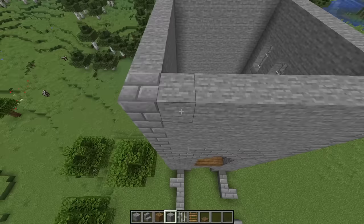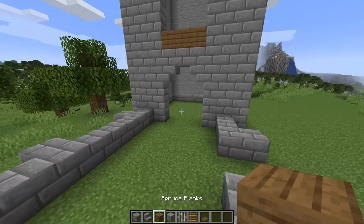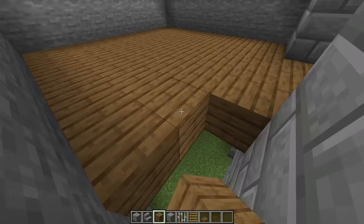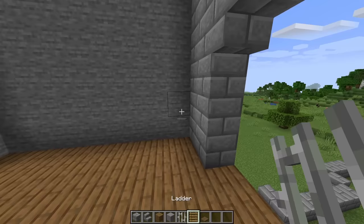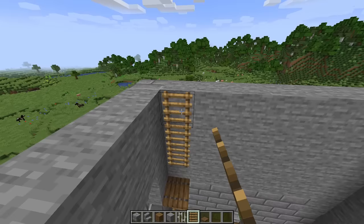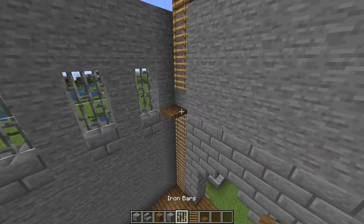Now we'll start building in some floors for this tower. There won't be any stairs to get to the second level from here, so just go up to the second level and fill it in with spruce planks. Then to get up to the third level you can place a ladder in this corner — place six ladders, then a trapdoor on top, then four more ladders with a spruce plank to place the fourth, and a trapdoor on top.